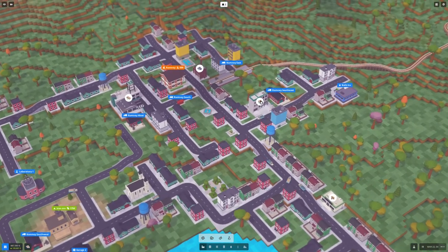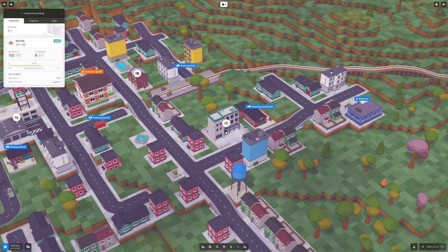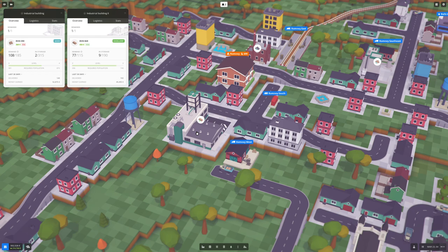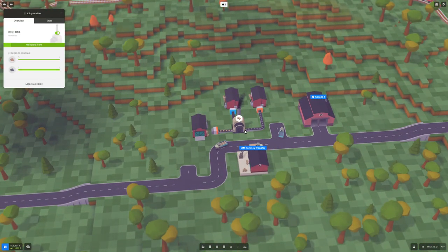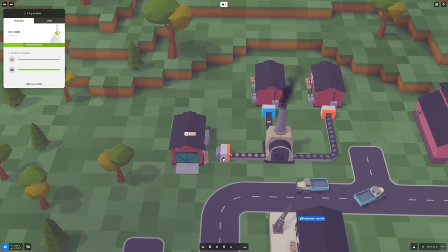We started with just transporting iron ore to the city. What did they use it for? I have no idea — it doesn't have any end product, unfortunately. So you just deliver the iron ore, but it doesn't turn into something else, which is something I would love to see. It would be much more natural feeling — like, which city just needs iron ore and doesn't do anything with it? Later on the city did demand iron bars, but I was the one who had to provide them. So what I did later on is build this iron foundry — an alloy smelter.